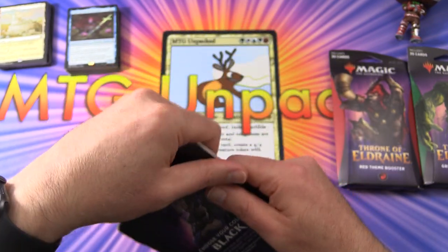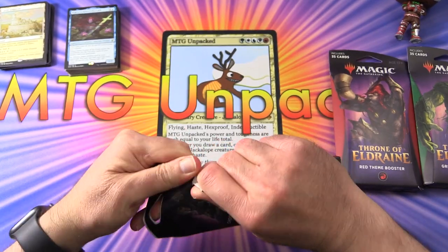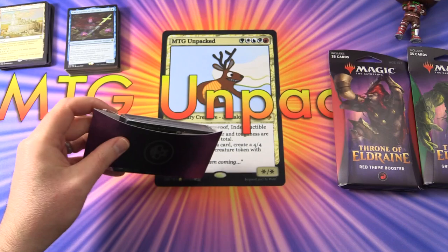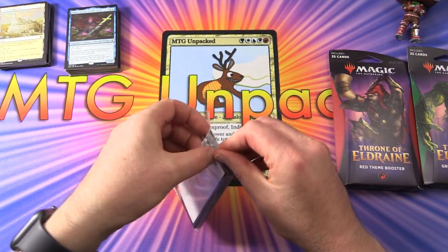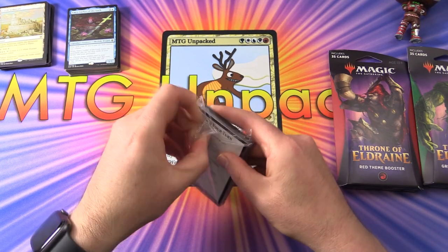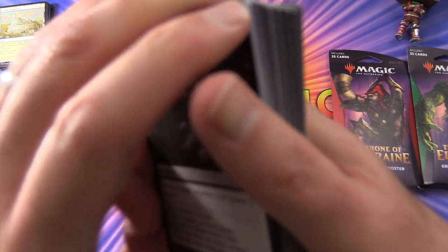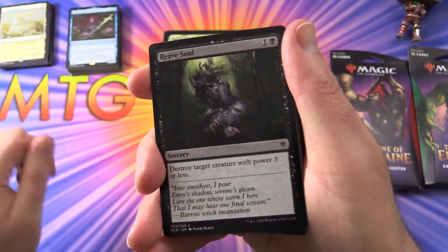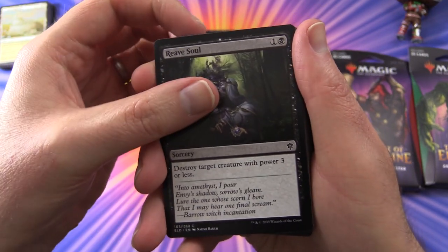Moving on to black. Have you picked these up before? I think they started doing these back when War of the Spark came out — I'm not sure I remember seeing them before then. It's definitely a quick and easy way to build a deck, although debatable whether you have anything worthwhile, because it's mostly commons and uncommons. Next, for black.